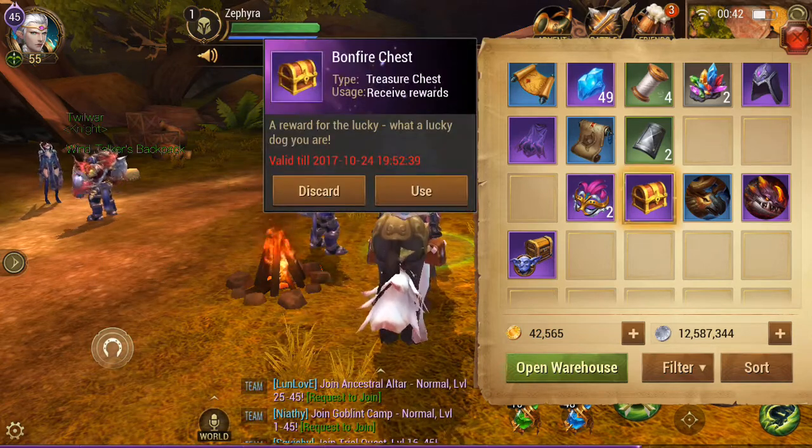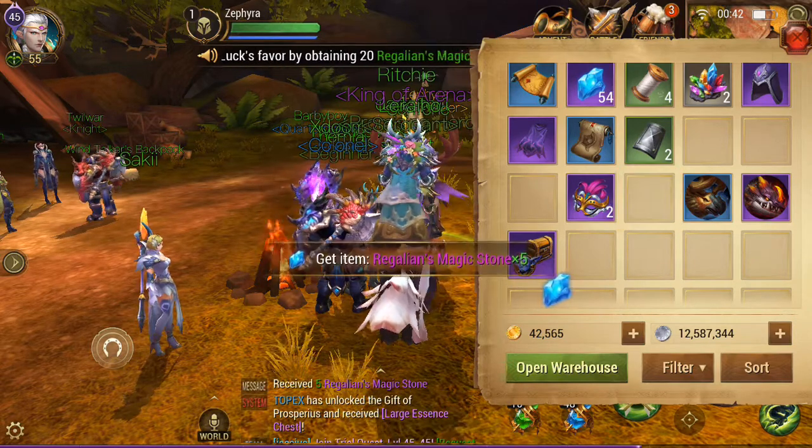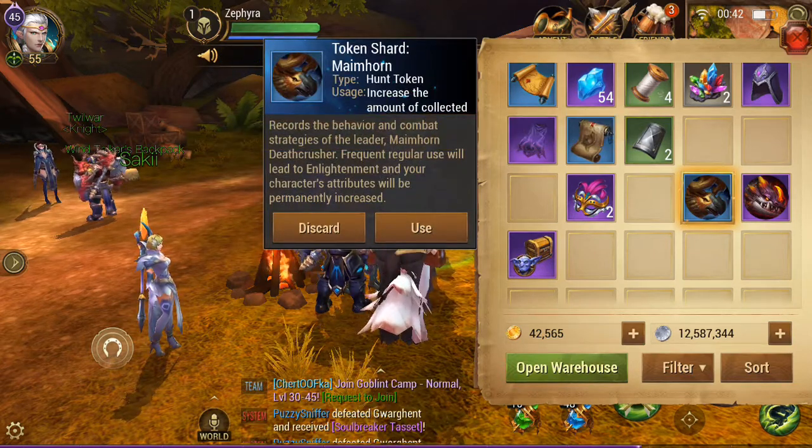And now the Bonfire Chest — I got this from the Guild Bonfire today for getting lucky on a roll. And I get five Magic Stones. None of these things yet are too exciting, but there we go.